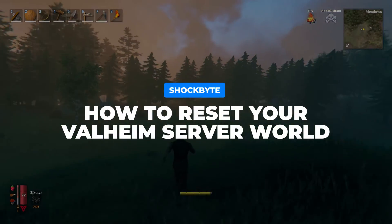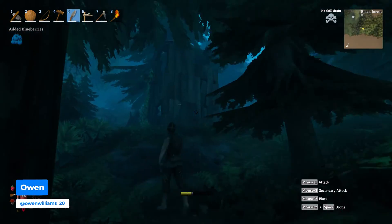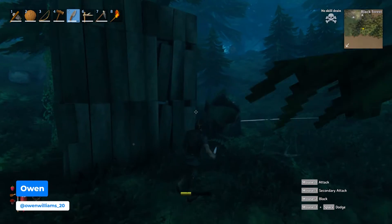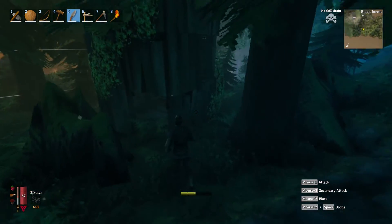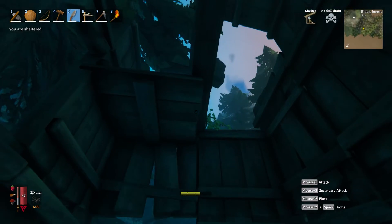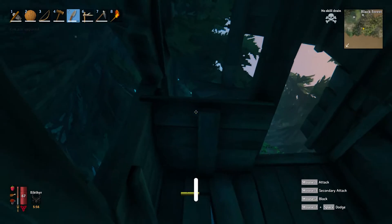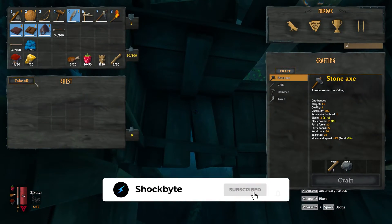Want to reset your Valheim server world? I'm Owen from Shockbyte and today I'm going to be showing you how to reset and change your server world. Valheim only stores progression and builds in the server, while your character progression such as items and skill levels are stored on your account. This means you can change the world — for example if the map isn't very good — but still keep the progression you have made with your character.